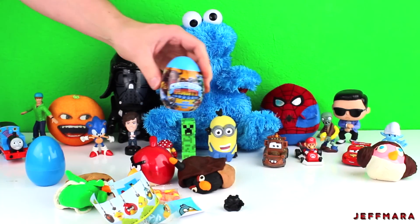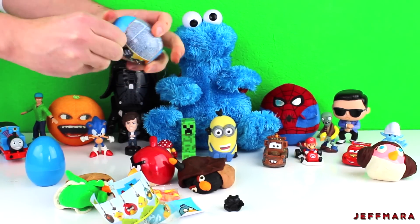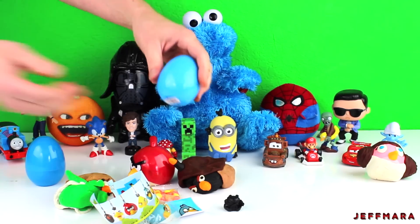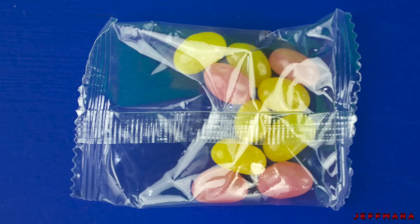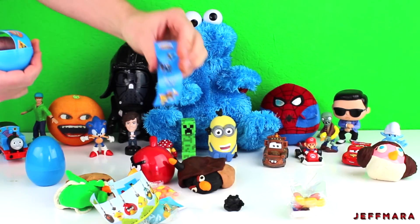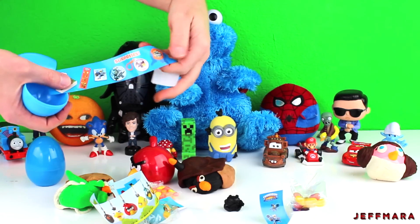Next, I opened a Skylanders giant surprise egg. It came with an eraser, a bag of jelly beans, stickers, and this piece of paper.